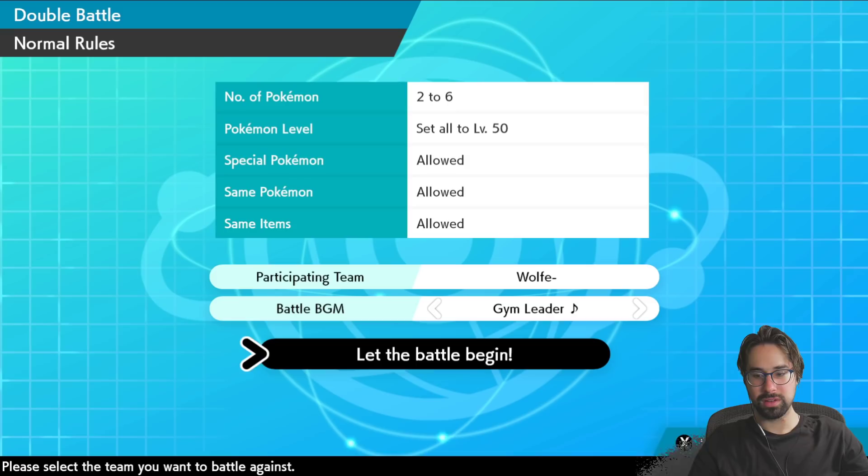It was posted on September 19th, so pretty recent compared to the time of recording, of a really cool glitch with Unnerve and Cheek Pouch. It was discovered by the Japanese player Zagio — a brilliant guy, a super smart battle mechanics guy. He tweeted out about this. I looked into it and thought, oh my goodness, this is so cool.